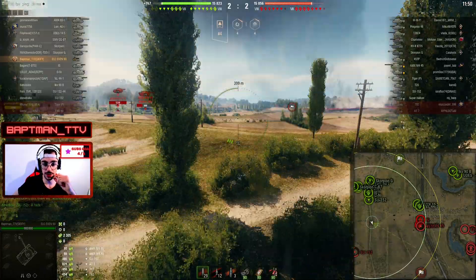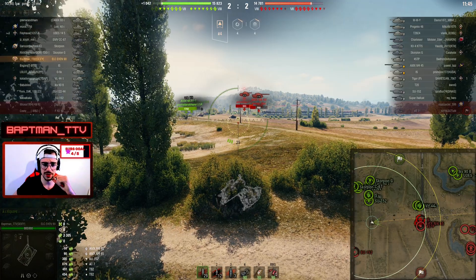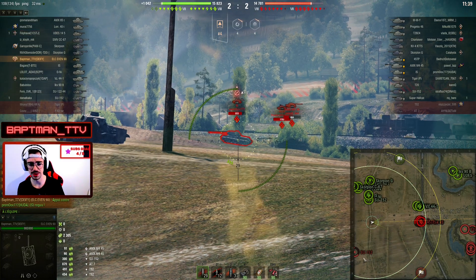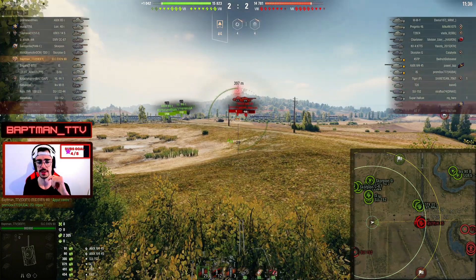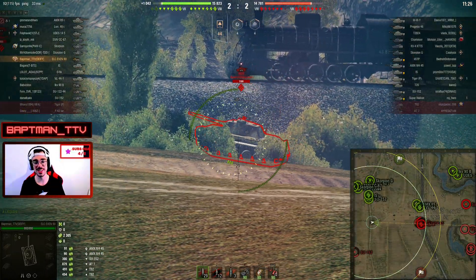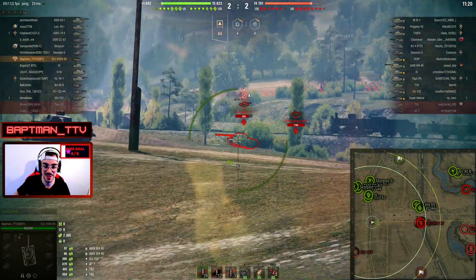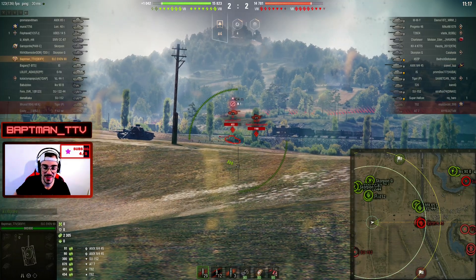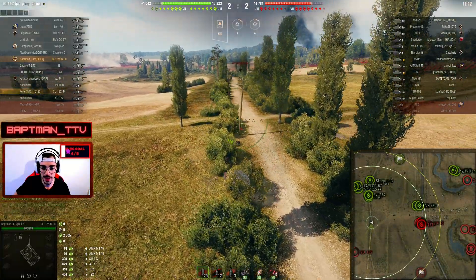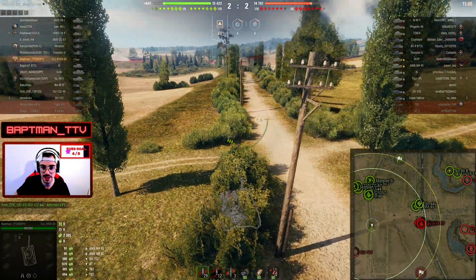As you can see I can shoot, but I choose not to. I think if I shoot at the IS or the AMX M4 45 they would not spot me, but if they don't, the guys over here would. So I choose not to shoot anyway. They have absolutely no idea I'm seeing them — it's insane. I would love to see their reaction, completely clueless that there is a light tank on their left just looking at them. I decide to push a little bit more.